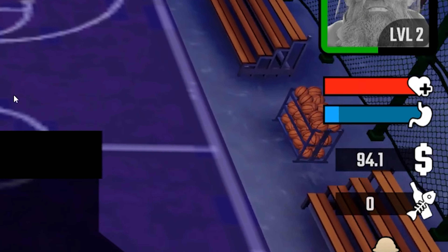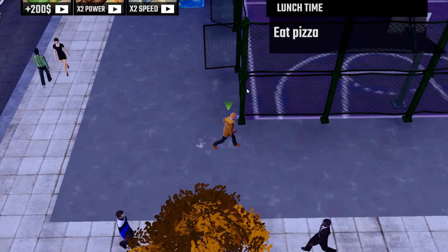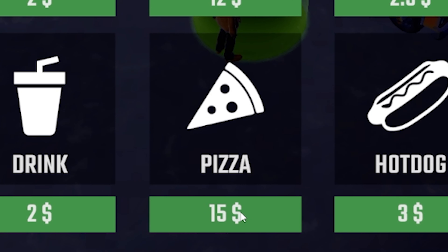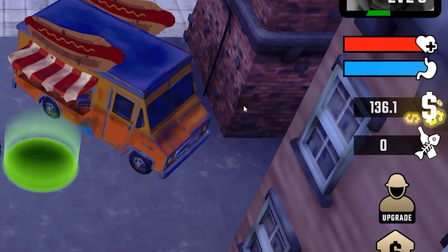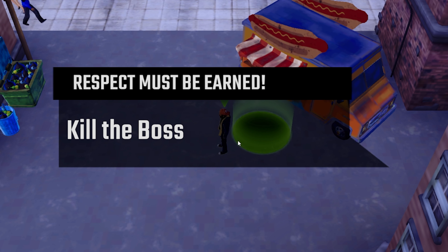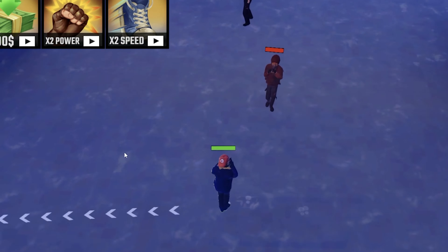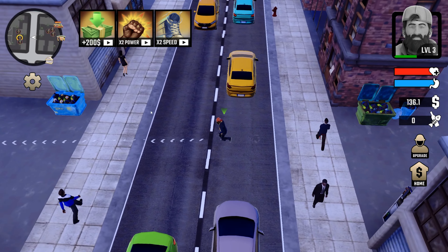We are starving — we need to go get some food. We gotta go eat some pizza. We're gonna avoid all the fights because we're just hungry. Pizza's 15 — I guess we got to do it, but we got a decent amount of money for that. We're up to 136 dollars now. Next we're gonna kill the boss, but before we do that, we got a perk — we're gonna go with profit again. Let's go fight the boss.